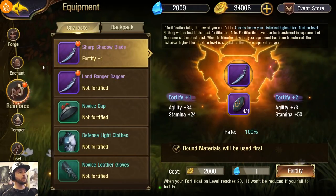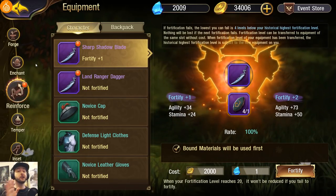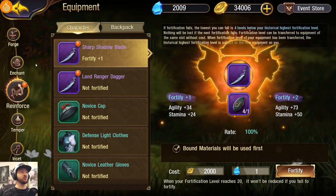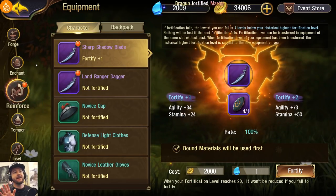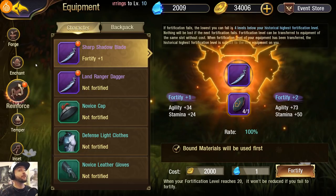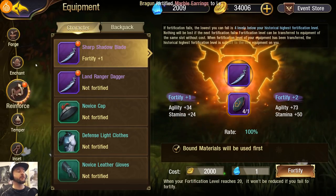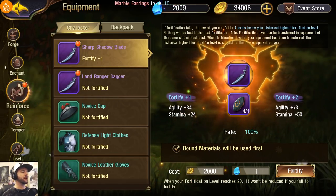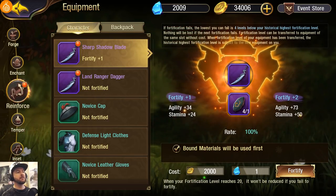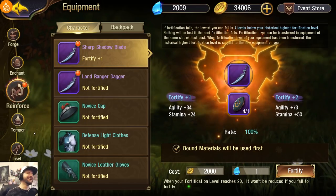Then we've got the equipment section where you do all your equipment customizing, including fortifications that increase the power of your items. I do not recommend fortifying anything until you're probably at least level 40 — it's just not important. Don't waste your mats or your money. Just wait until things start to get more challenging, like when you're getting into the second or third dungeon. Same thing with gems — if you're the min-max type, sure, but don't do it too early anyway.